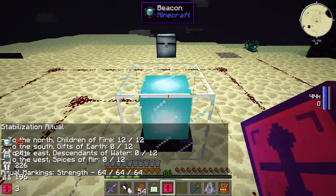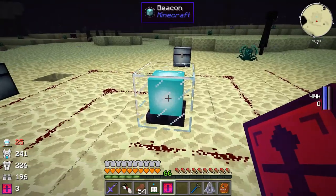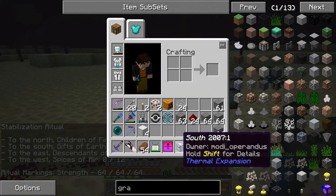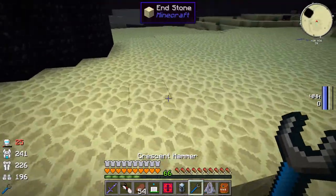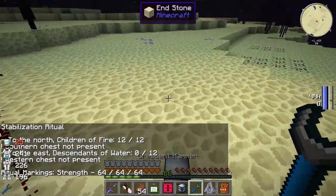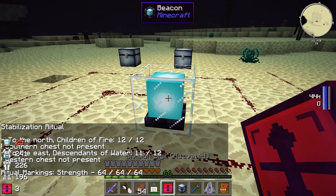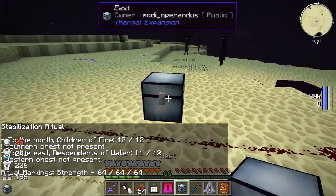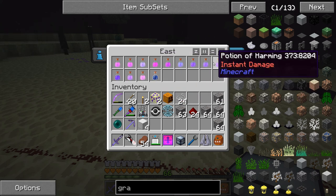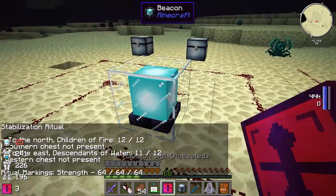Let's switch these around. The descendants of water go to the east - east is over here, so I'll put that chest right there. Clicking it now - we're missing one. What we have here is all different potion effects: regeneration, swiftness, healing, strength, poison, weakness, slowness, harming, night vision, potion of visibility, fire resistance - and I don't know what else. I had an awkward potion but apparently that doesn't work. It's saying 11 of 12, so I'll have to go back to the overworld and figure out which potion is missing.